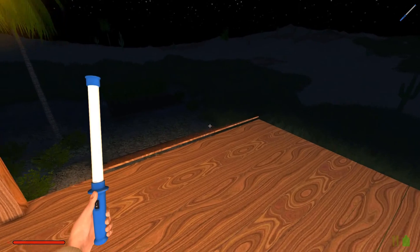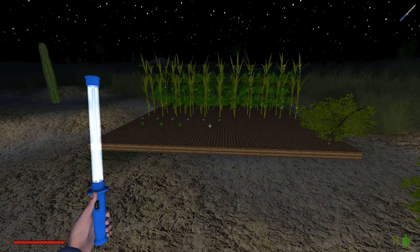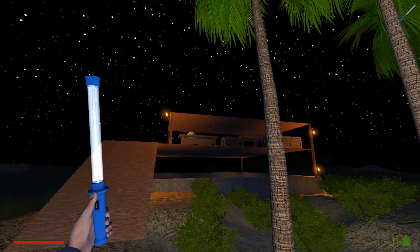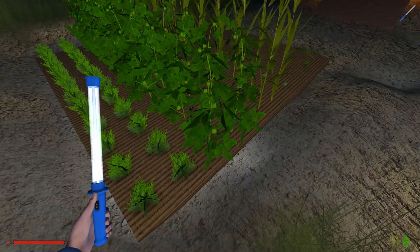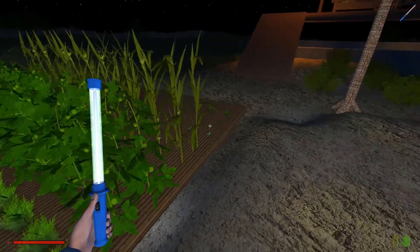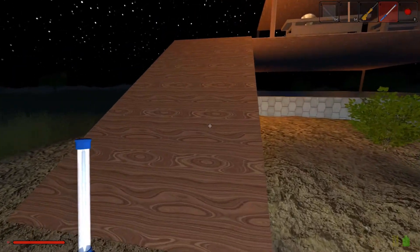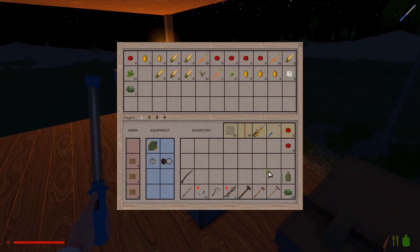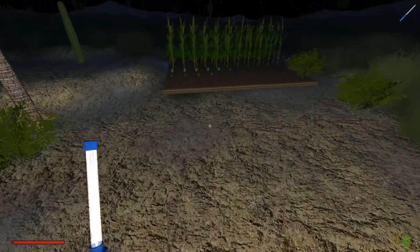Why does my light go out whenever I open my inventory or go into an inventory thingy? I don't know. But anyway, I also brought those farming blocks down to here. And you probably already saw some things that I have in my inventory that I want to use in this episode. But I want to show off something that I discovered.